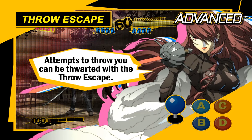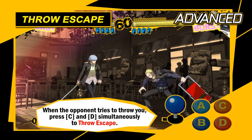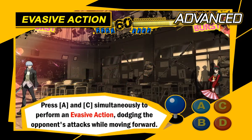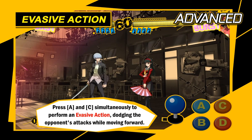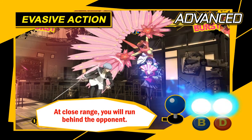Attempts to throw you can be thwarted with the throw escape. Press the C and D buttons together when you are about to be thrown and you'll be able to escape the throw. The evasive action is also useful. While standing, press the A and C buttons together for an evasive action where you advance and dodge the opponent's attacks. Use this at close range to quickly dash behind your opponent.